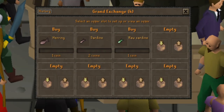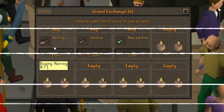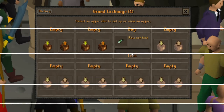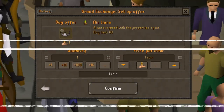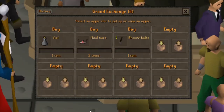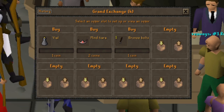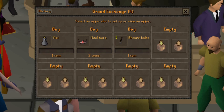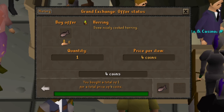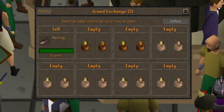Nothing's buying right now so I'm going to try a couple of different items. I settled on the vial, mined tiara, and bronze bolts. These offers aren't working out so I'm going back to herring since those were at least buying. I'll offer a little more — bought the herring for 4gp and we're going to try selling for 8gp. We got 5gp for this herring. I'm going to flip until I get around 20gp and then show you my history.